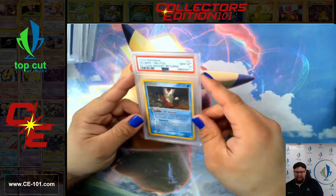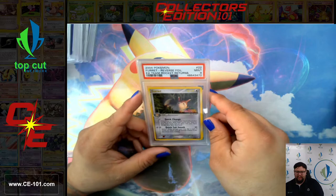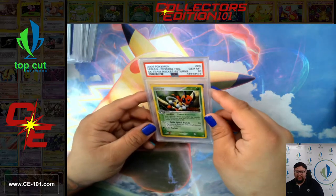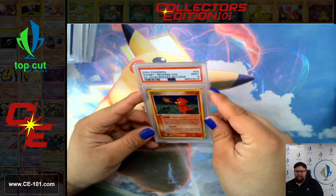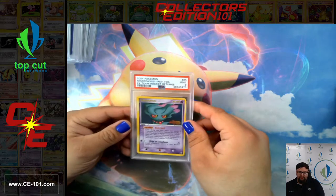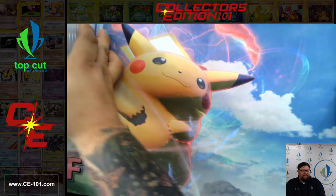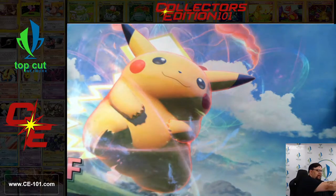Dolly Bird, Gem Mint 10. Furret came back a 9. Ledian, Gem Mint 10. Magby got a 9. Remoraid got a 9. I'm going to file these cards away real quick and grab our next little handful.